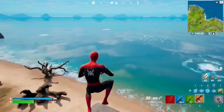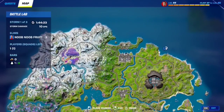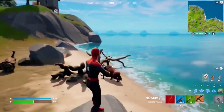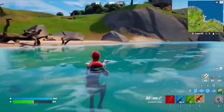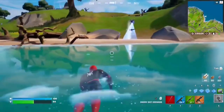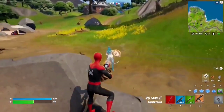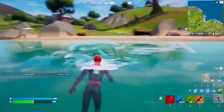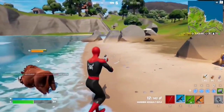For this Week 3 seasonal quest, you have to damage an opponent within 30 seconds of leaving the water. Just go to any body of water — I highly recommend Loot Lake because a lot of people cross it. Simply go in the water, exit the water, and from that point you have 30 seconds to damage the enemy. You need to deal 75 damage, which is very easy. Just do that and that should be the quest.